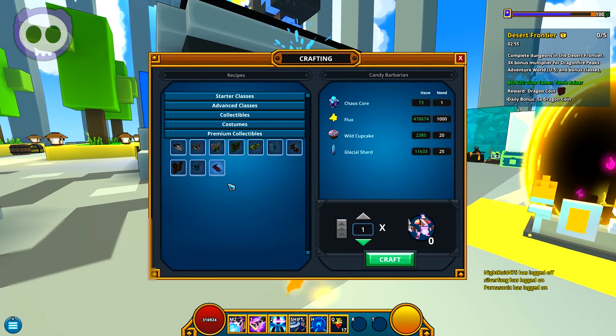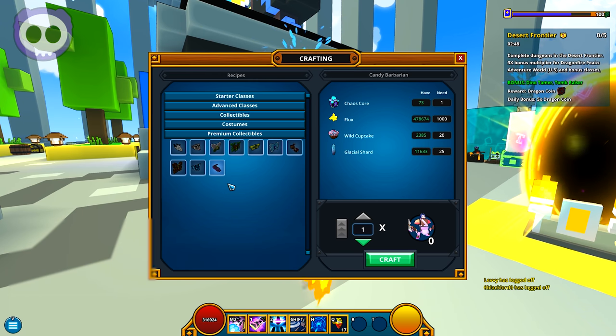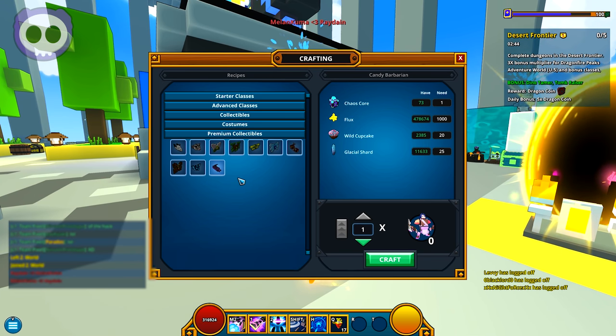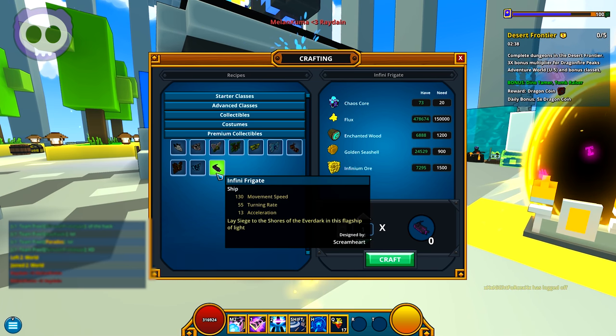If we take a look right here, it actually is a premium collectible, meaning that if you saved up any chaos chests, you're going to want to open them right now, hopefully to end up getting it just for the sake of being able to loot collect it. But with it being a premium collectible, it does mean that the chances of it dropping are going to be a lot less than all the other mounts and stuff like that that you can get.